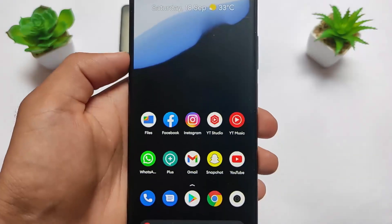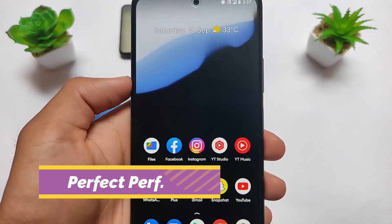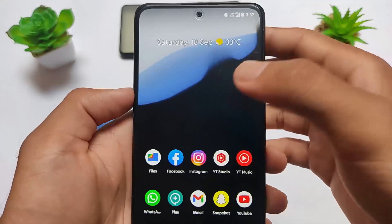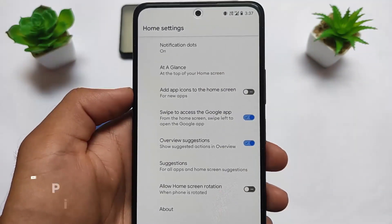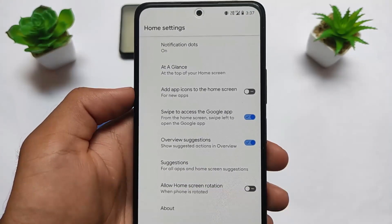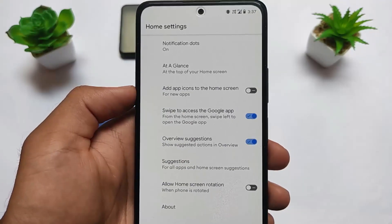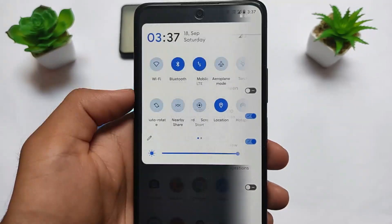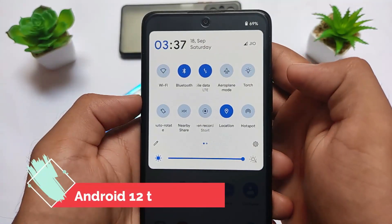This is Pixel Plus UI — the default UI looks quite good. All the pixel features are already present. You get the Pixel Launcher pre-installed, which looks good. If you want to customize the launcher, you can use Magisk modules — a lot of videos are already available on my channel. There are also good alternative launchers available for you.